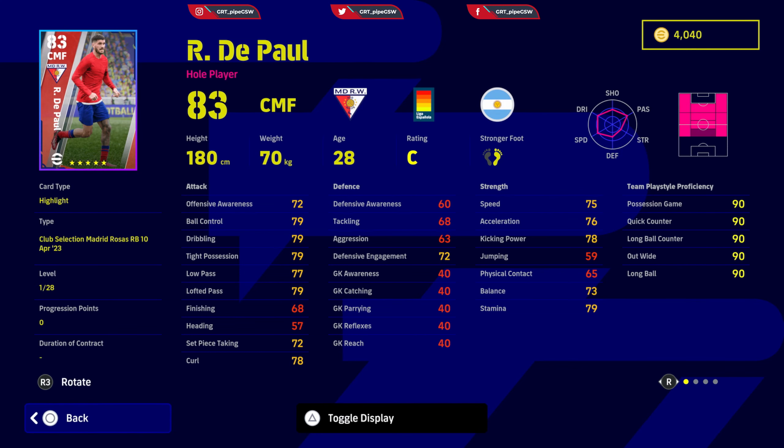Allocate the rest on what you need most — kicking power or finishing. That is how you do Rodrigo de Paul and you will have a beast of a player. I use him as advanced midfielder and center midfielder in a diamond formation, but mostly as advanced midfielder, even though he can play on both sides.